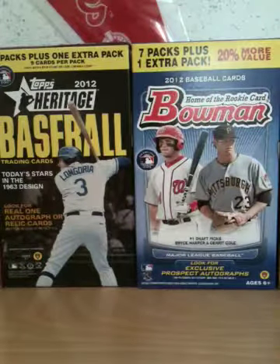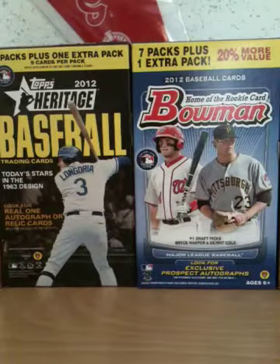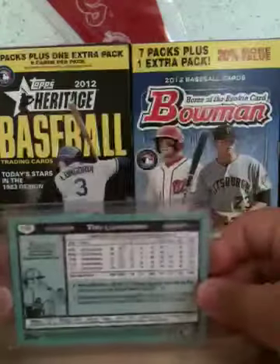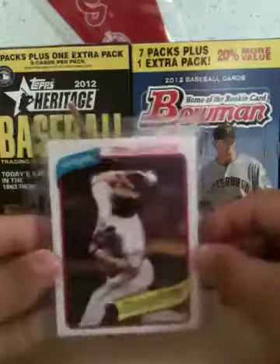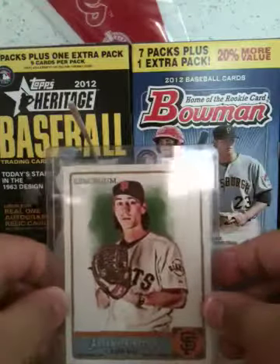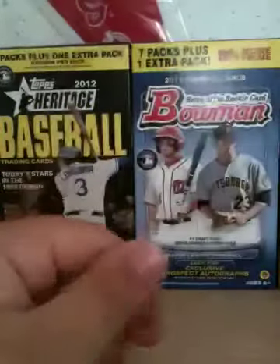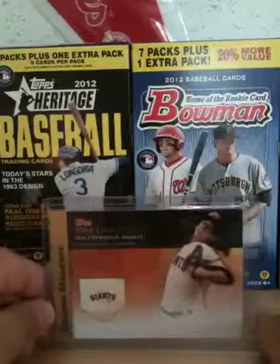Here's the Tim Lincecum PC — they're not in order or anything, it's just the best ones last. I pulled this yesterday: a Tim Lincecum base card from Topps Archive — so that's nice. Then we got a green Allen and Ginter Tim Lincecum, not numbered. Then we got a Tim Lincecum insert from 2012 Topps.